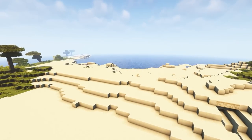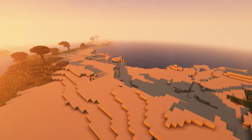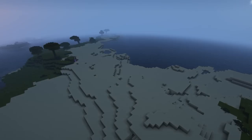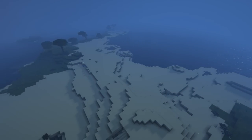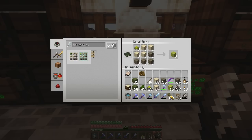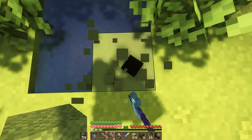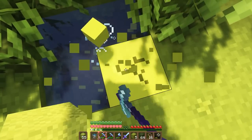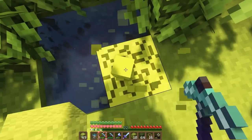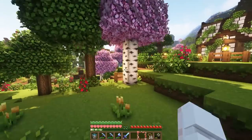While we're waiting for our sheep, I'm going to collect some sand because I don't have any left and we need to make some concrete and concrete powder. Back at the base, I'm crafting up some green concrete powder and some lime concrete powder — we're going to use both in concrete form and powder form in the build. One of my favorite sounds is actually converting concrete powder into concrete.